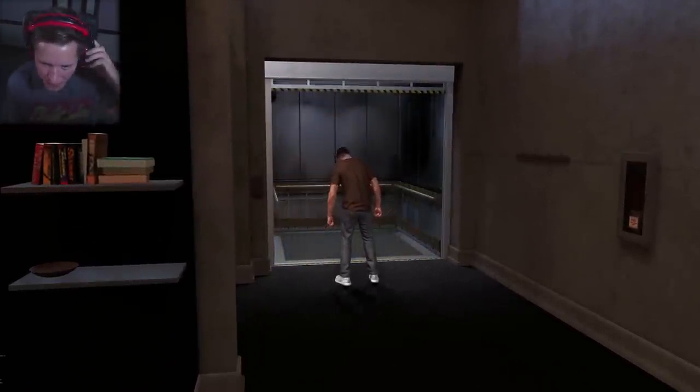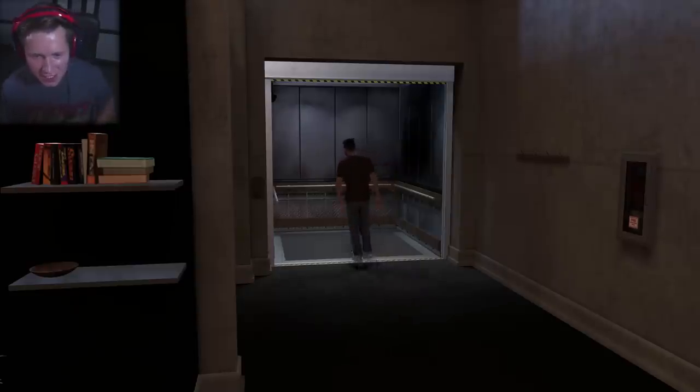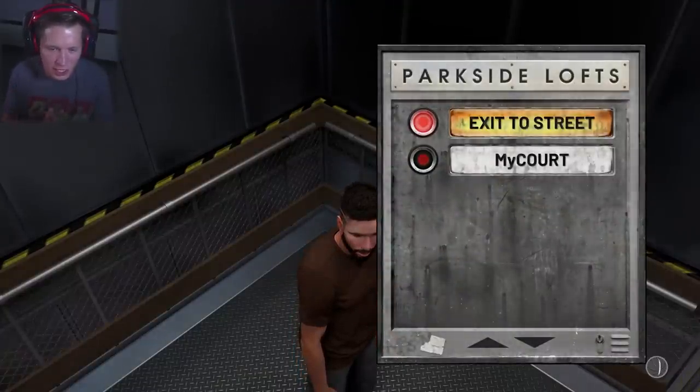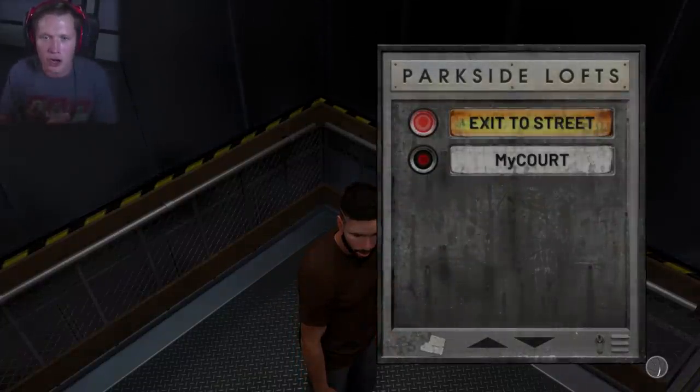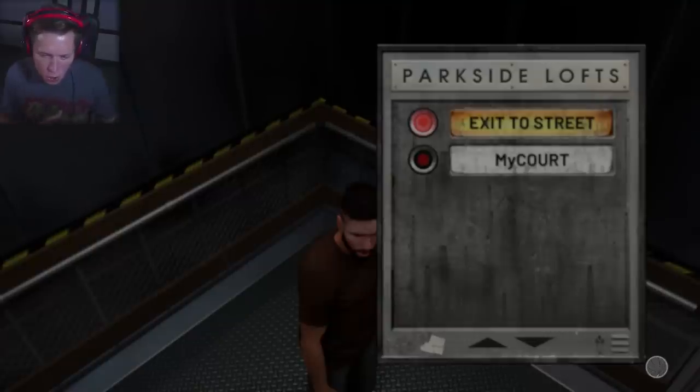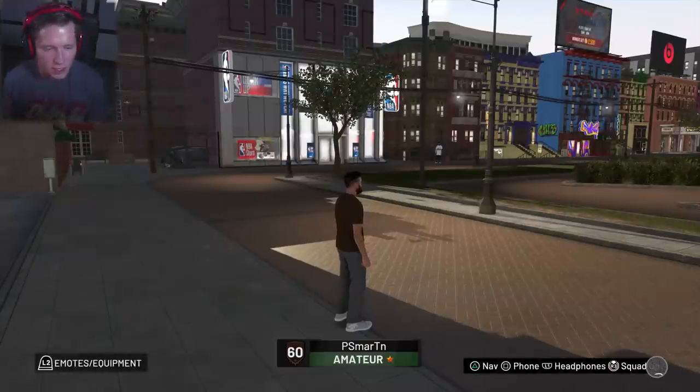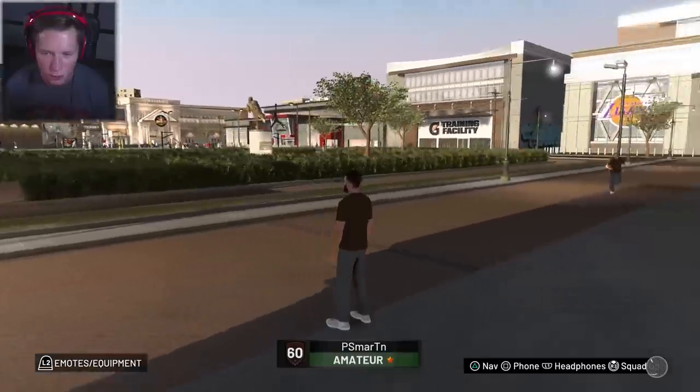We're in like some gray sweatpants, some 2K sneakers, and a plain brown t-shirt. I think it's time that we go down to the street, bro. We got to kind of work on our fit a little bit, maybe get some on-court accessories. I don't know if we necessarily need a haircut yet, but eventually we're going to do that, mix things up, and keep it fresh throughout this series. We should for sure glow up a little bit, start looking a little bit better, and then also we're going to hit the gym.